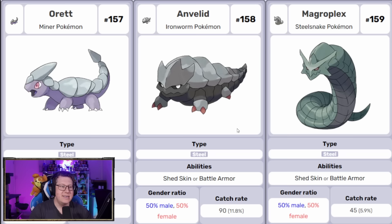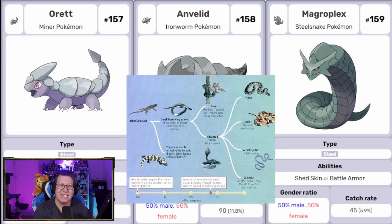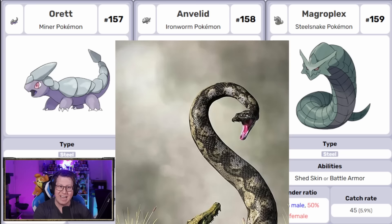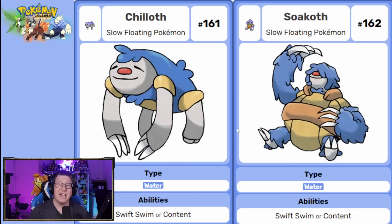Next we've got some pure steel type Pokemon: Orette, which looks kind of like a dinosaur, evolves into Anvalid and then Magroplex. This actually represents the evolution of how snakes started as legged reptiles and became more efficient as they lost their legs. Magroplex is based on the Titanoboa, a prehistoric enormous snake — the average length was 13 meters. Next is VP, a duo Pokemon reminding me of Tandermouse, with male and female together — the Pokemon that help Nurse Joy in this region. Then Chilloth evolves into Sokoth — pure water type sloths with flotation devices, almost too lazy to swim.